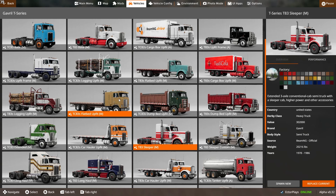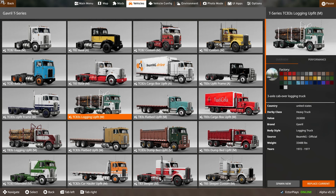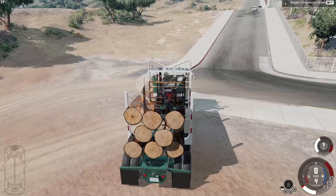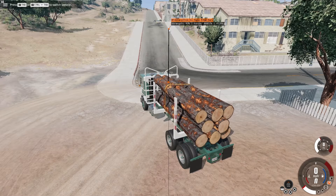Looking at the T-series, we're just going to take a quick peek at it. A lot of you that play this game a lot kind of know the differences. Right off the bat I can tell that the new logging units are here — there's a logging upfit, the flat nose and the over-cab. Something pretty neat I noticed during testing is that the logs are now their own entity, so you can move these around and pick them up.